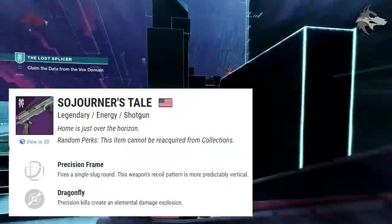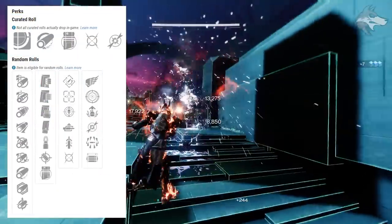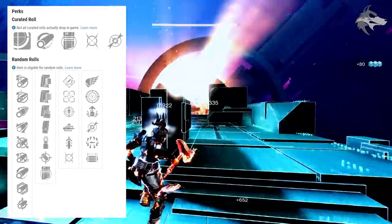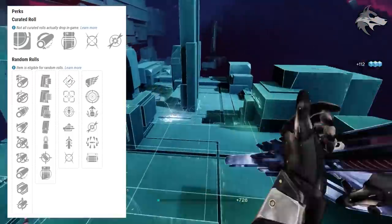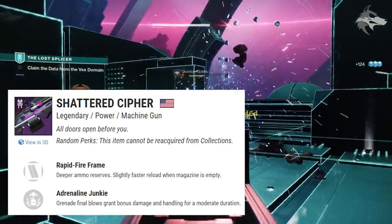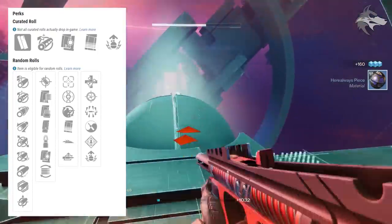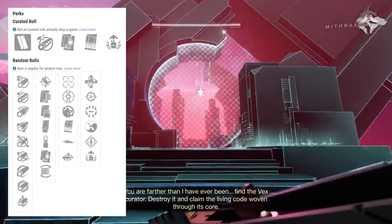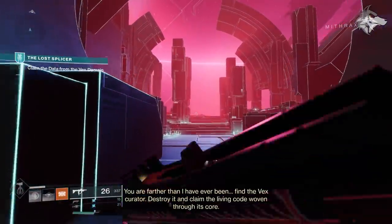Grid Skipper's second slot sees Frenzy, Adrenaline Junkie, Thresh, High Impact Reserves, Multi-Kill Clip, and Snapshot Sights. From the season pass, there's the Sojourner's Tale, a solar precision frame shotgun, rolling Rapid Hit, Tunnel Vision, Threat Detector, Auto Loading Holster, Quick Draw, and Moving Target in the first slot, with Killing Wind, Frenzy, Adrenaline Junkie, Dragonfly, Surrounded, and Opening Shot in the second. The other season pass weapon is the Shattered Cipher, a void rapid fire frame machine gun.